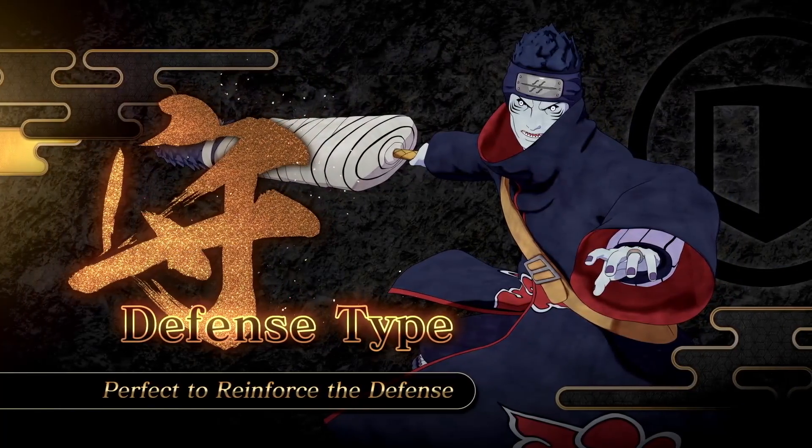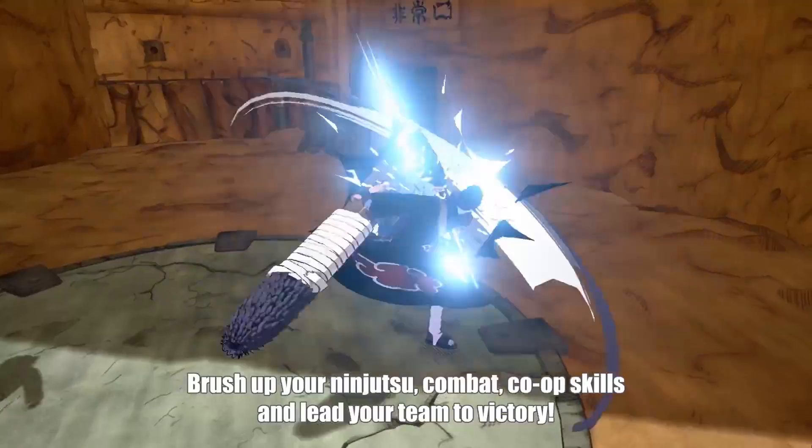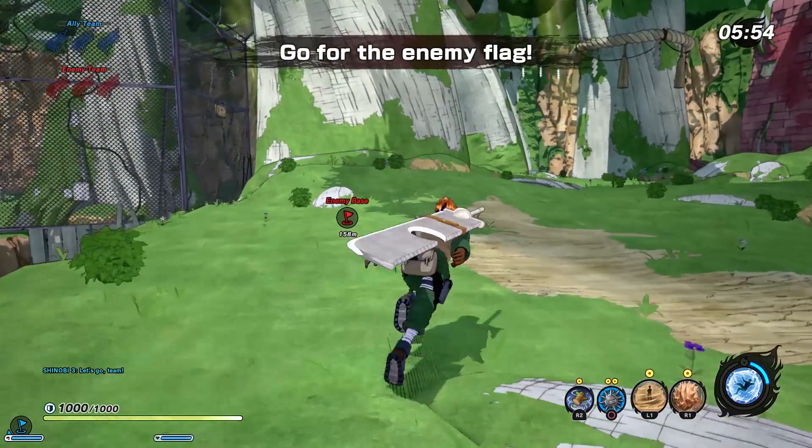Time to take a look at the jutsu available for your defense type character. My name is Goku and here are all the defense type jutsu confirmed so far. At this point we've only seen three defense type characters through the trailers and gameplay released — those are Choji, Kisame, and the Custom Shinobi from Gamescom. Choji and Kisame will most likely be mentors who teach you some abilities, so let's start by looking at what they'll have to teach you.